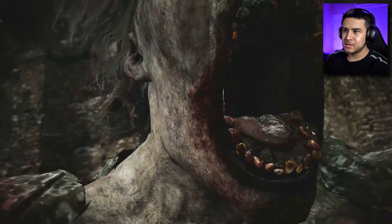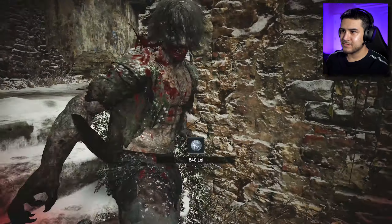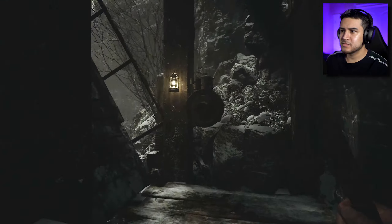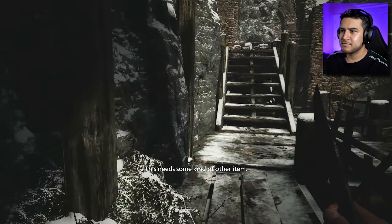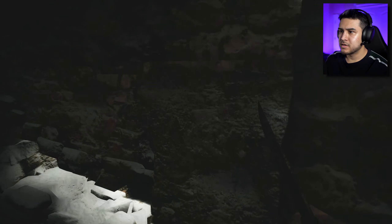We got wrecked. Die. Give me your money. Can we drop this bridge? Nope. I'm guessing we need a little rod to find. What's around here?